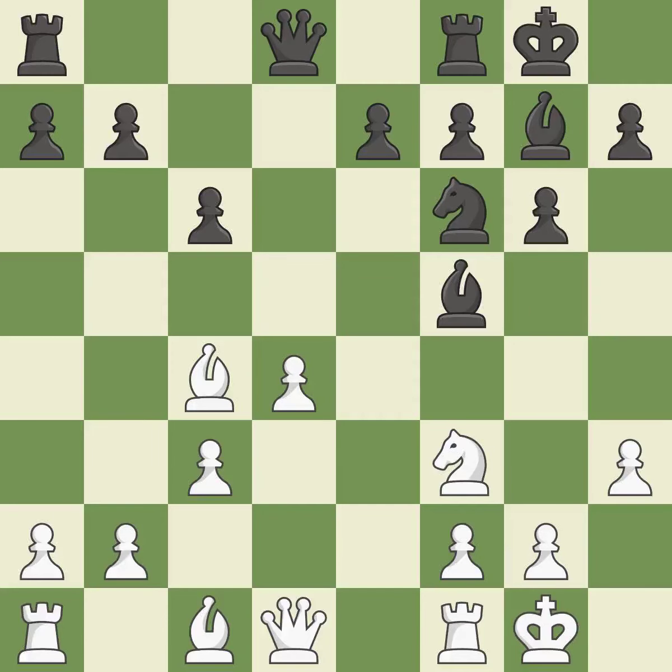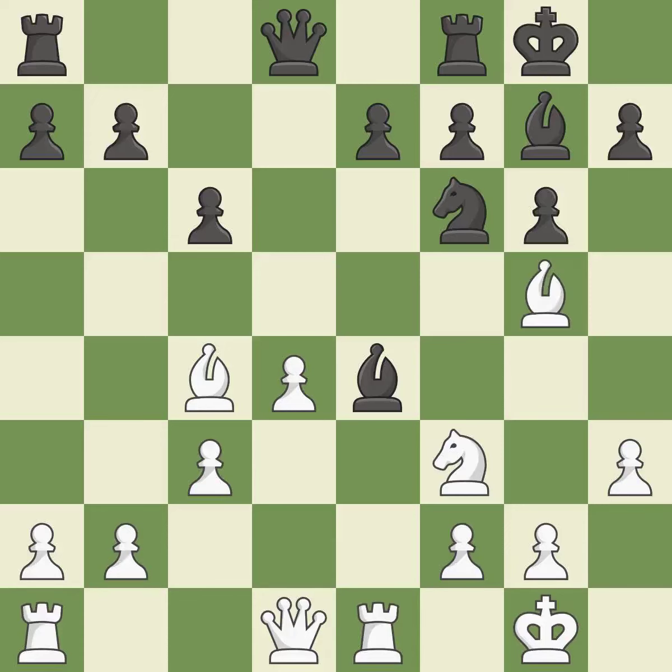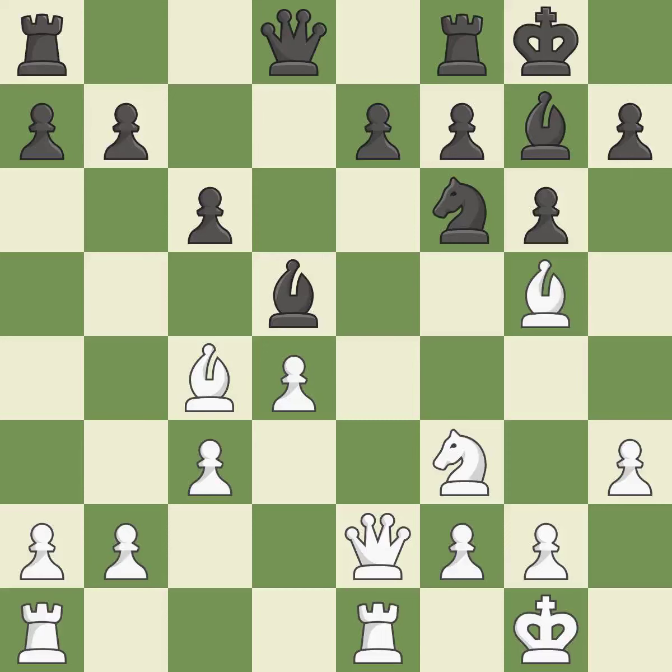By moving a bishop from its initial square, this activates it — it is ideal. This develops a bishop off its starting square, getting it into the action. This threatens to win a pawn — it is excellent. This provides an equal exchange of parts — it is ideal. This defends a bishop that was under attack and had no defenders. This threatens to win a pawn — it is excellent.